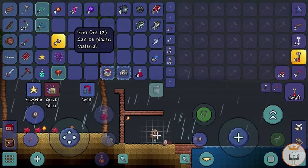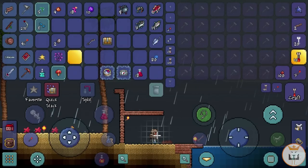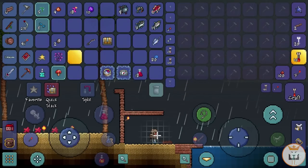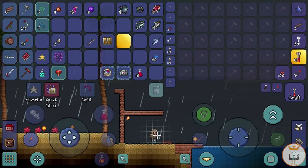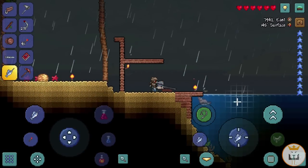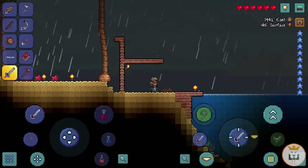Today we're going to keep fishing and collect wooden boxes, but you guys said to wait till hard mode to open them because you can get some really amazing stuff then. We're also going to try and fish for the Reaver Shark, which is the best pickaxe before hard mode. I do know the Swordfish does 19 melee damage, but it's a poking weapon — I prefer one that swings around.